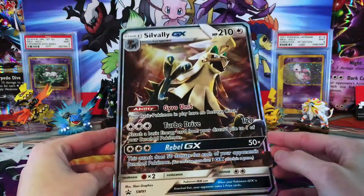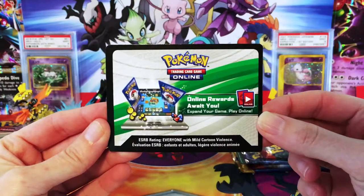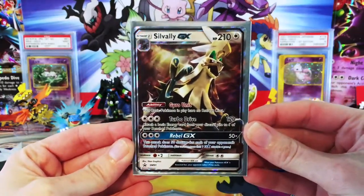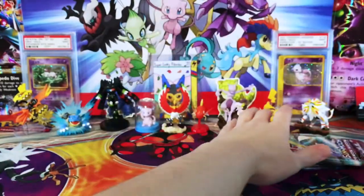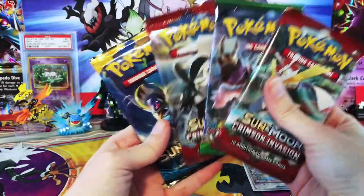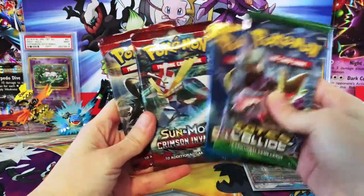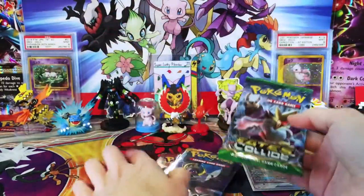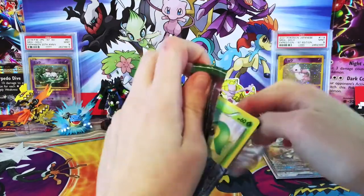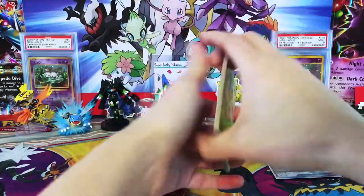We do have our Silvally GX jumbo card — our shiny Silvally — and our online TCG code. Our promo, which I should get sleeved up. Really loving the artwork of this Pokemon. This is Sun and Moon promo 91. And of course we have our four booster packs. This time the box looks like you get more Sun and Moon packs instead of some extra X and Y — one Fates Collide, one Sun and Moon, and two Crimson Invasion. So let's go ahead and get started. Can shiny Silvally beat Silvally Figure? Won't know until we get into these packs.